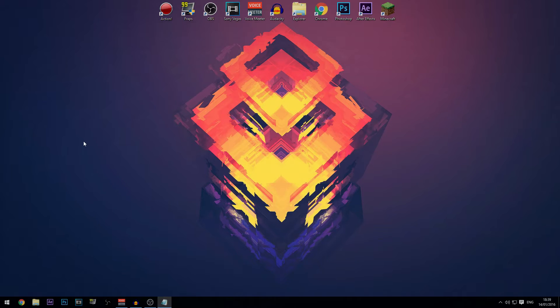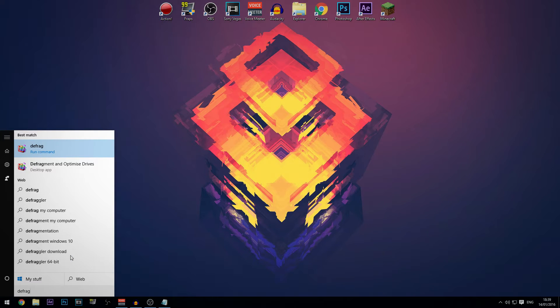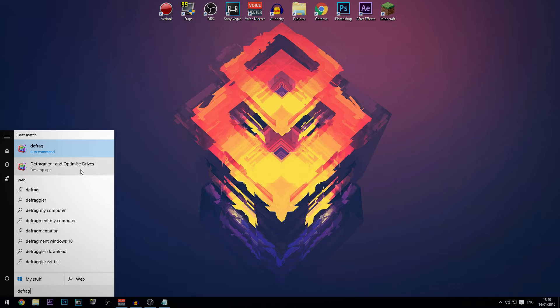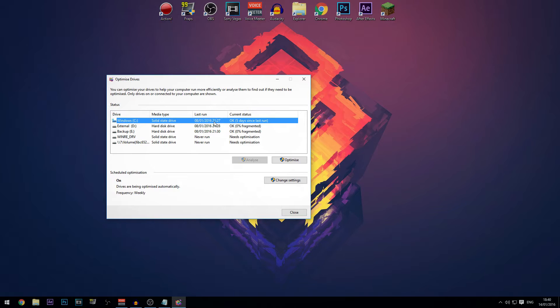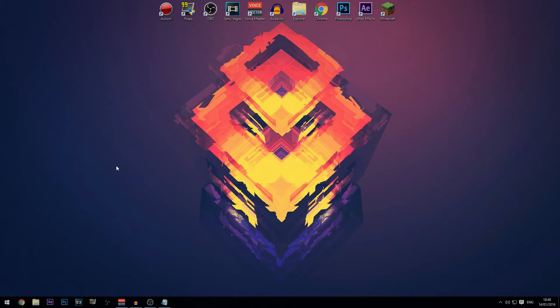The next thing is to use Defrag. Search 'defrag' and select the Disk Defragmenter option — not the command prompt one. It will show your SSD and hard drives and you can optimize them. I'm not 100% sure exactly what it does but I know it works — it may be another cleaner-type function.